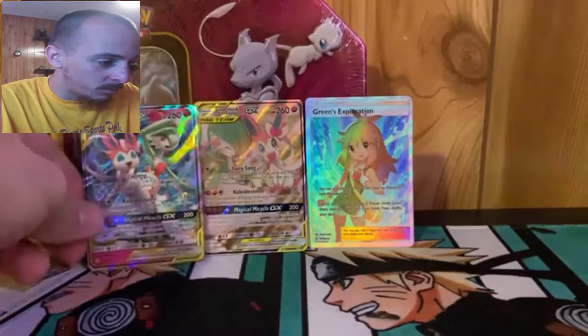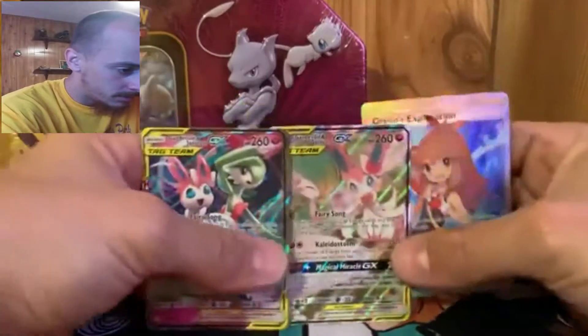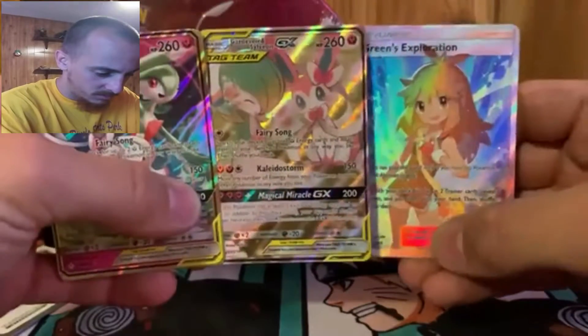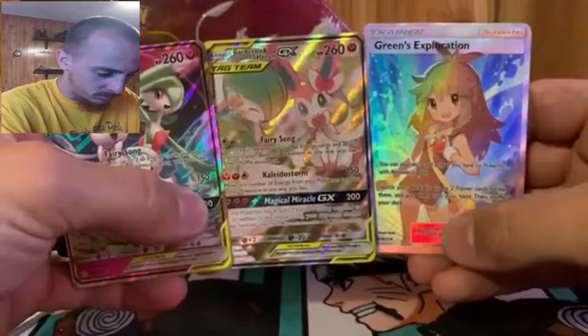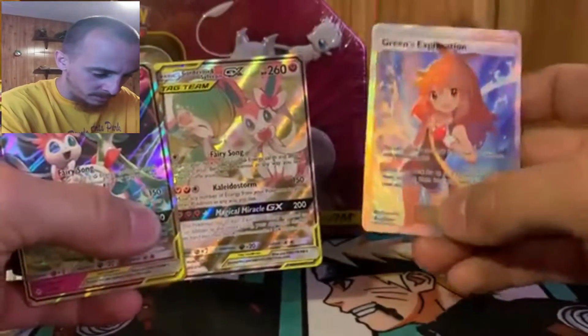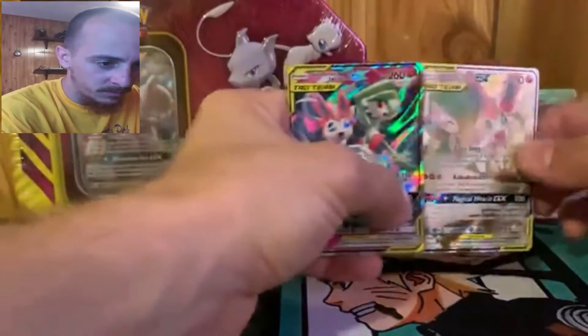So out of 69 cards we got two of the same card with an alternate art, and a full art trainer - that's super good looking. I still love the holo pattern on the trainer. All right, so we're going to put these back here and hopefully they stay up.